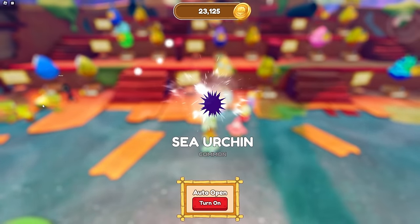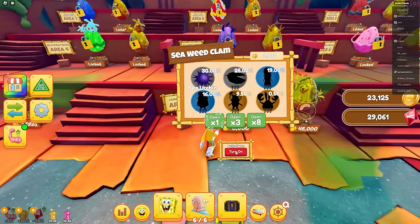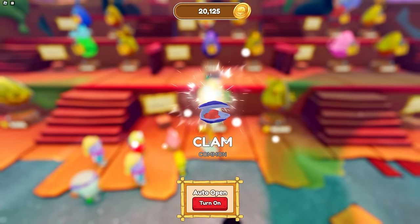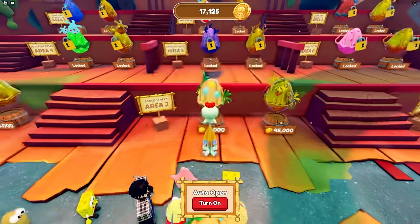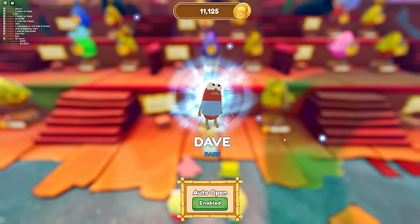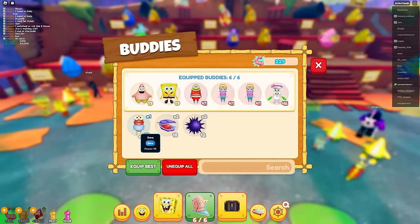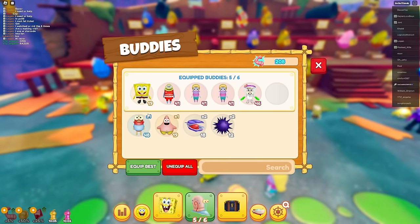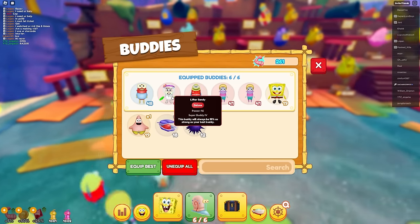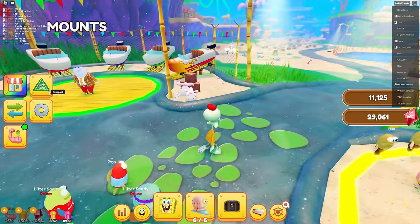The sea urchin is a common with 12 power - not that good. A clam is 18, still not better than 19. Then I got Dave - 48 power, a lot better! Let's equip that. Now Sandy and everyone else has pretty decent stats, so that's good.